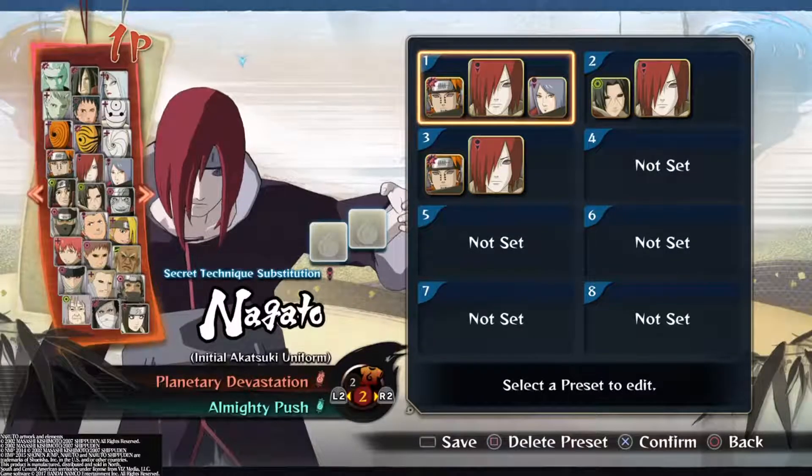What's going on guys, Aaron Rockley here back with some more Naruto Ultimate Ninja Storm 4 Online Ranked Match Gameplay. Today I'm going to be using Nagato as my main character. The setups are going to be Nagato, Pain, and Konan.